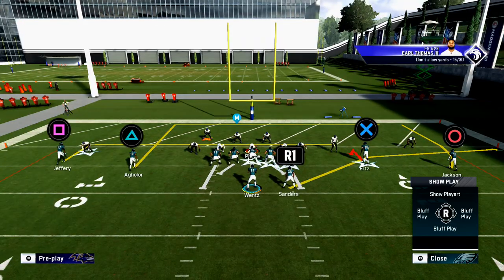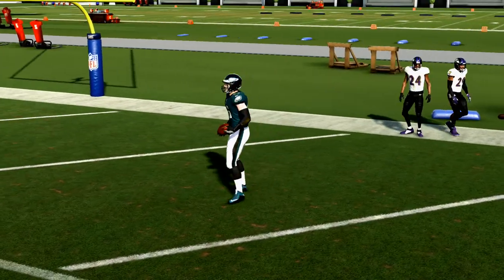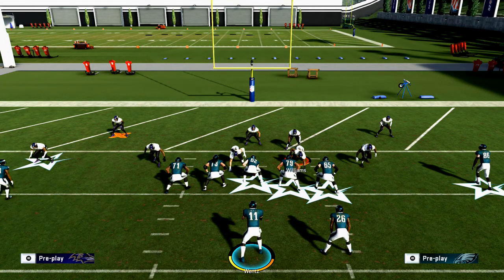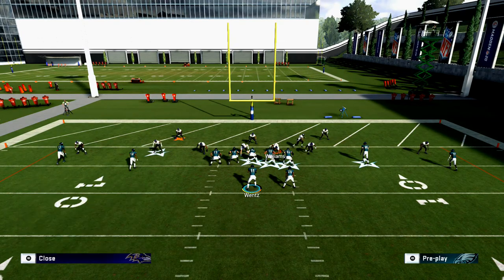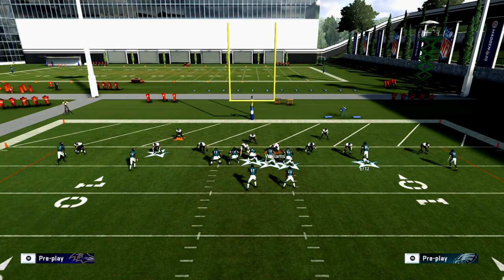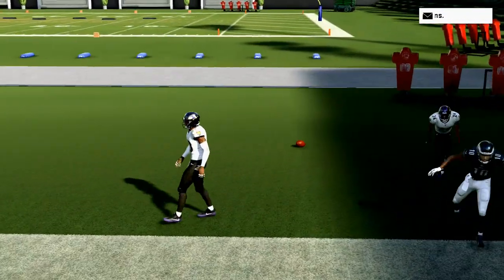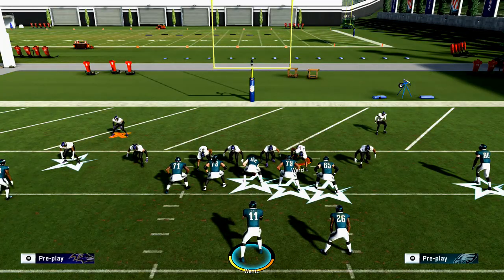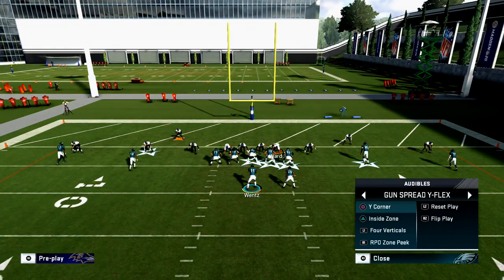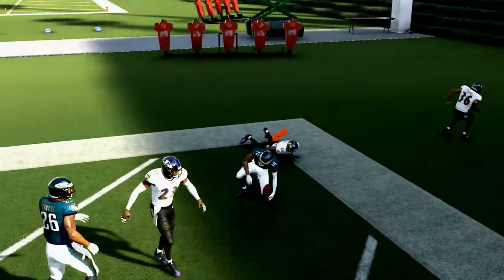If he does whiff, you can throw the hitch route from the spread — it's a read. It's not just back shoulder fades every time; if it's there, it's there, if it's not, it's not. Against Cover 2 Man with press, smart route Jackson's route, snap the ball, and pass lead it to the right and up. You have to make sure you pass lead it up and to the outside, or you'll throw interceptions.